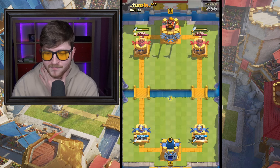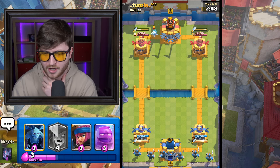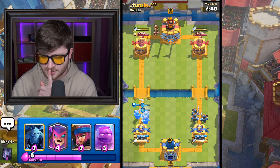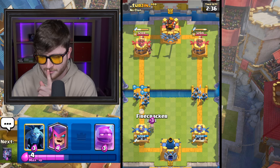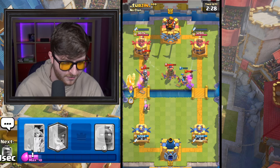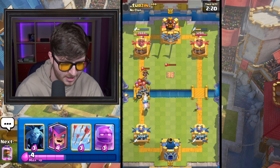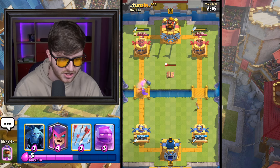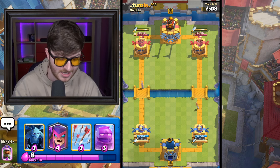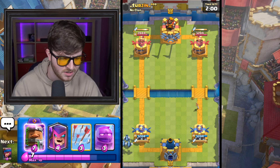Here we go. Terzin — something like that. Everybody is using the Dagger Duchess as well. He Ice Spirits at the back. He's got Little Prince — of course he's got Little Prince. We've got to keep the Firecracker alive. Go on, kill the Little Prince. Keep the Firecracker alive, though. That is pretty good — we've got some damage and he's got none to our towers, which is fantastic. But it keeps misplacing where I'm putting things on my screen. I still haven't used Mother Witch yet, but we're not going to leak Elixir.